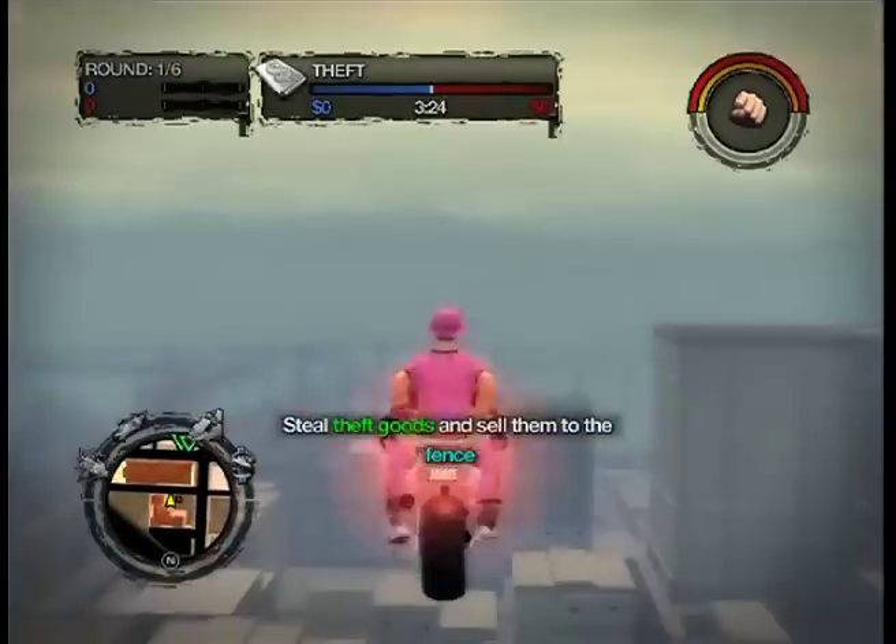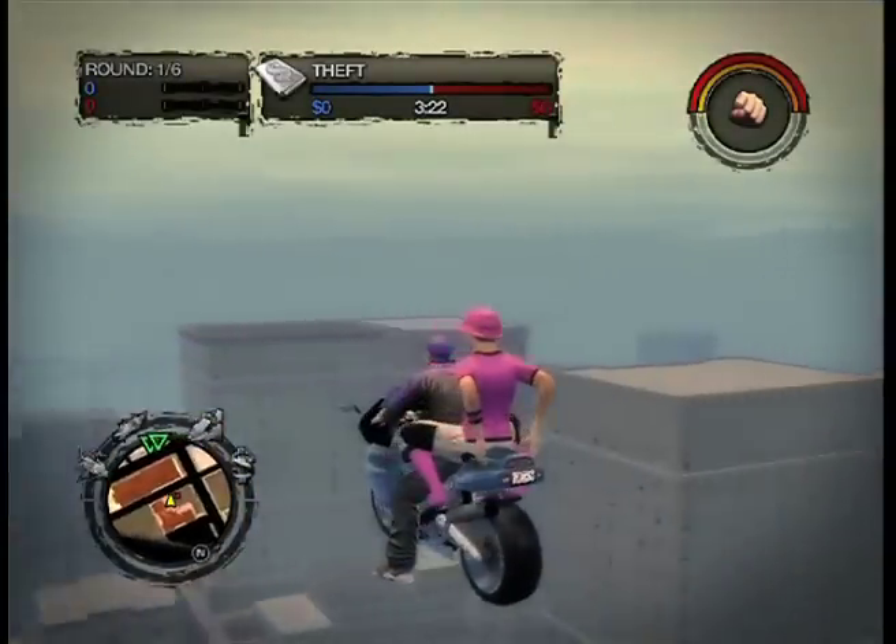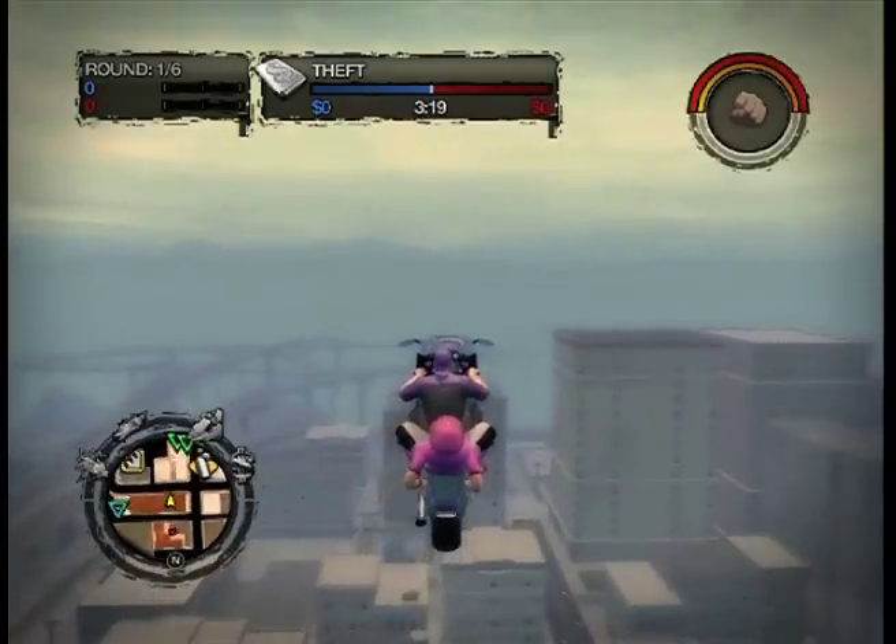Outside the same building, park a motorcycle next to this divider. Now have your friend repeatedly tap the Y button on his controller until it teleports both of you to the top of the map.